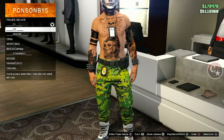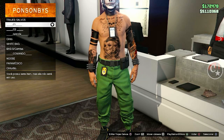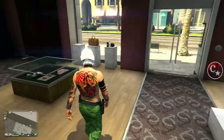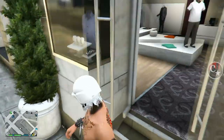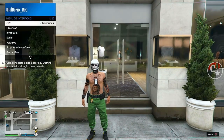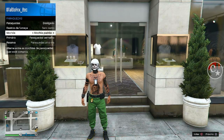Eu vou estar fazendo com dois consoles, mas se o amigo for ajudar, ele já tem que ter feito o Franklin e Lamar lá no modo história. E aqui a gente vai necessitar somente do paraqueda padrão e a mochila padrão.